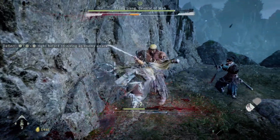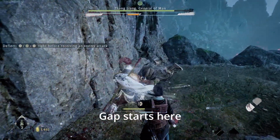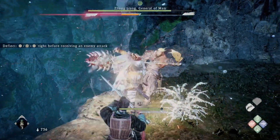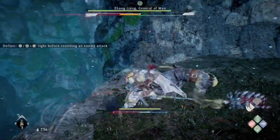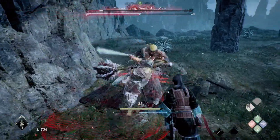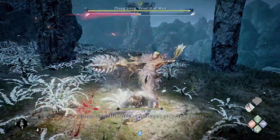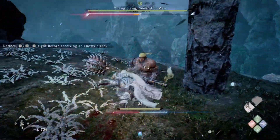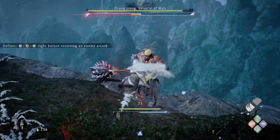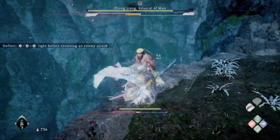There is a rather long recovery time after performing a chain of normal attacks. To close the gap created by said recovery time, use Deflect Counter-Attack to change to your second weapon, then continue on the offensive with normal attacks. Keep repeating this cycle of normal attacks and Deflect Counter-Attacks. If done properly, it should stop him from performing most of his actions.